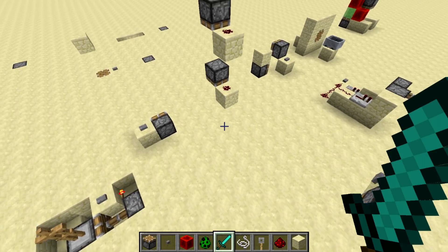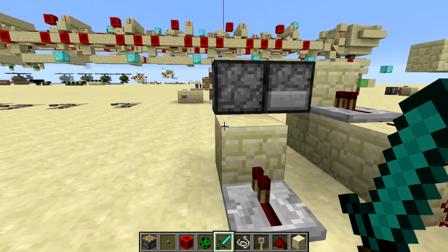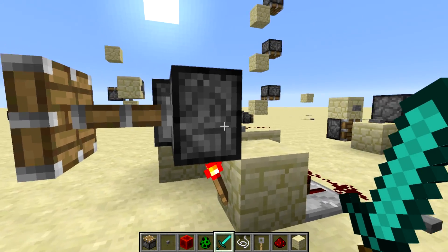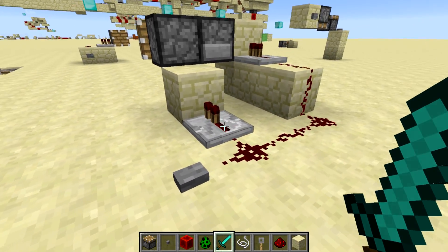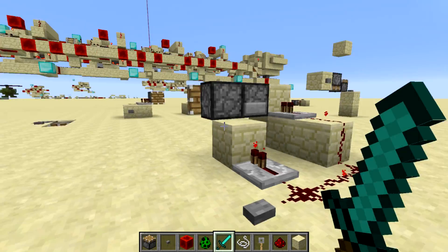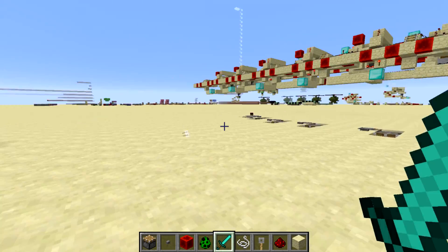There's a dispenser somewhere around here — here it is. This is a dispenser with some arrows in it, and there's a piston blocking it. But if you time it just right — one tick — the arrow can actually fire through the piston, because as it's retracting it doesn't block the arrows.